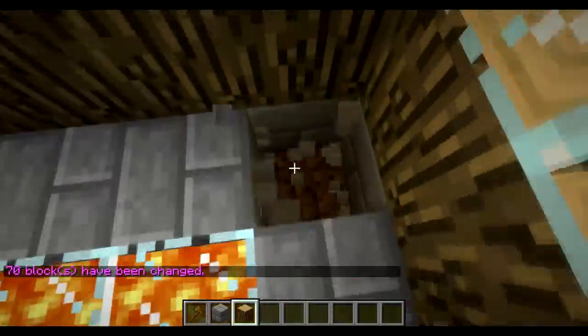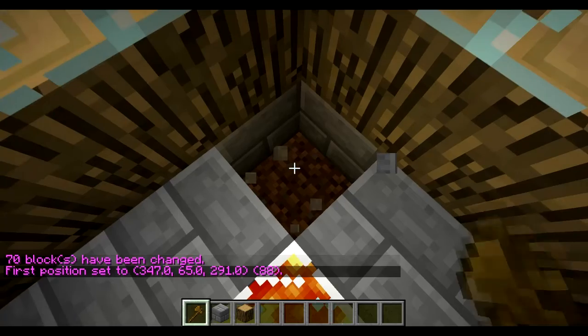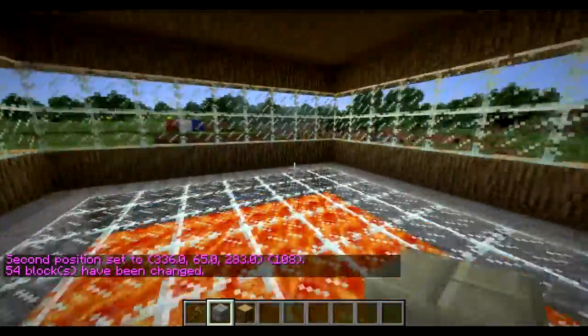Let's just get rid of this dirt right here. //walls lava. And there you go — that's a small, simple little house.